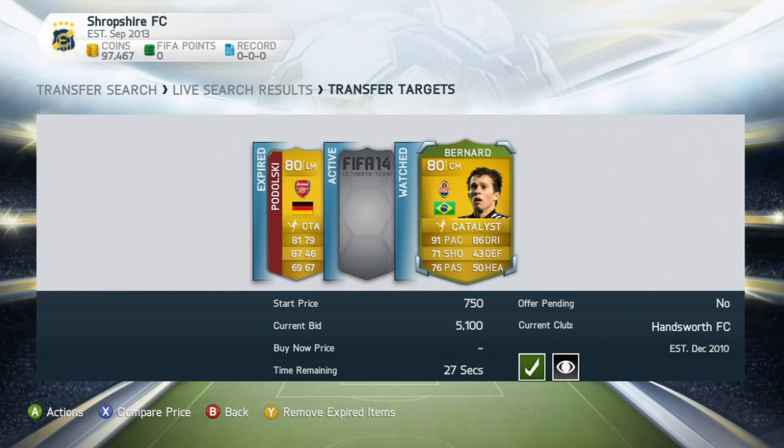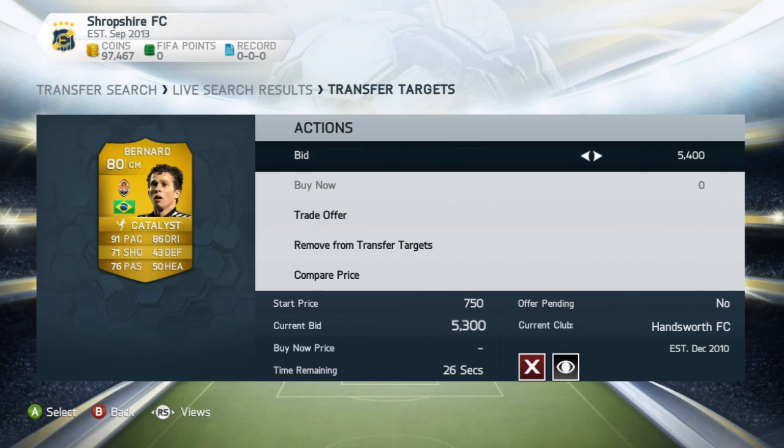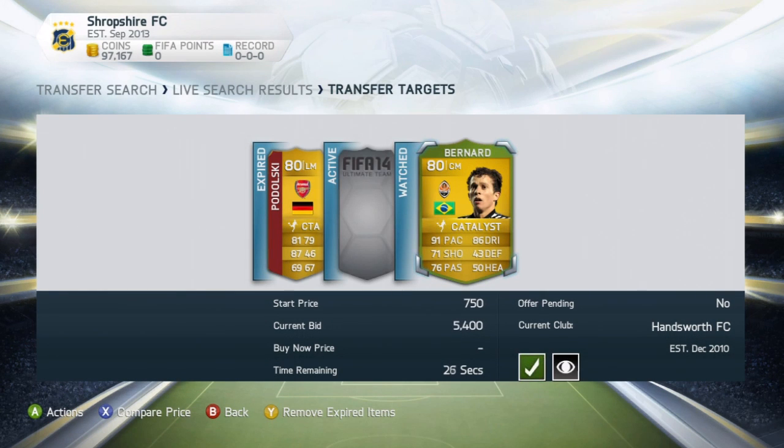People will stop bidding once they reach around the basic cheapest buy-it-now price, which allows you to put in a bid and hopefully win with less competition. This player is rising because he's been converted and has Catalyst on him. People probably realize the cheapest Catalyst centermid is $8.3k, so I'll put one more bid in. Chemistry cards like Catalyst are going for around $4-5k right now, and Hunter and Engine are also going for quite a bit.